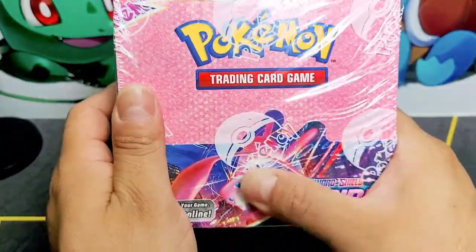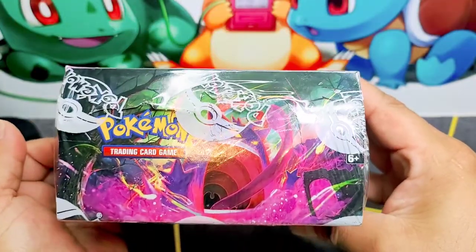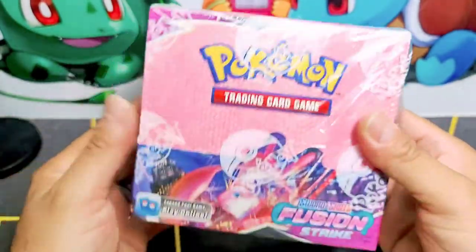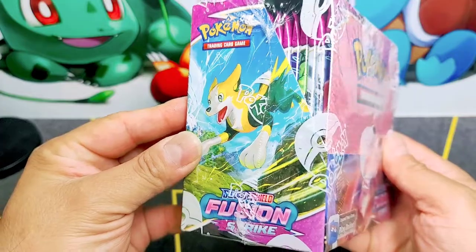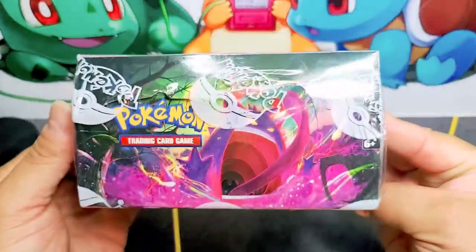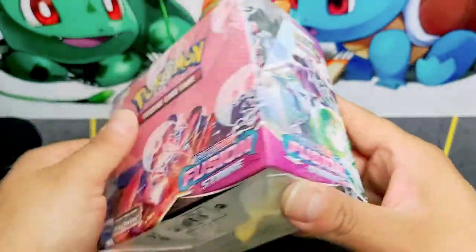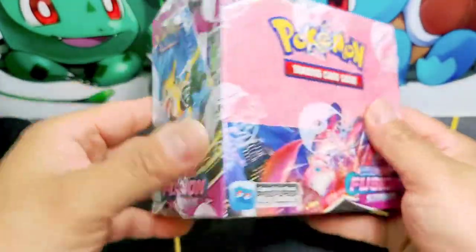Look at that beautiful Mew backwards, but it's okay. Genesect and Gengar eating everything up. We are gonna crack this baby open and we're gonna see how many super secret rare golden cards, rainbow cards — I want all of them, all of them.